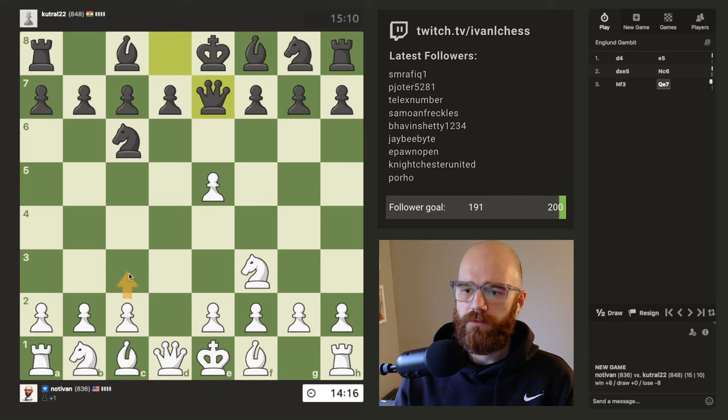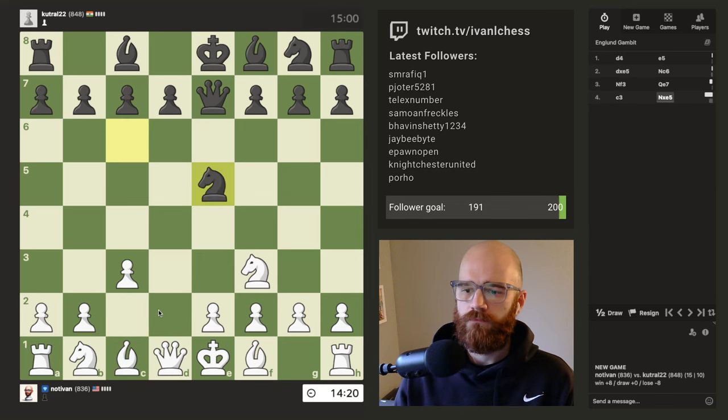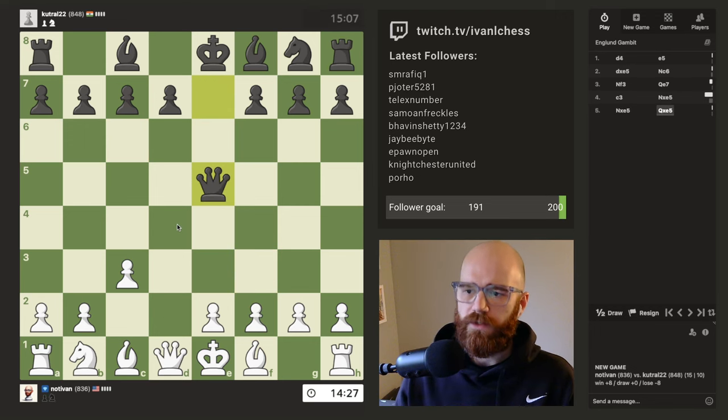I'm going to just play c3. If he wants to trade knights off, so be it. I'm just going to play c3 to avoid this ugly check here. This should actually let me play bishop f4. Yeah, I'll trade off. That's why I think queen d5 is actually the play there, as crazy as that is.